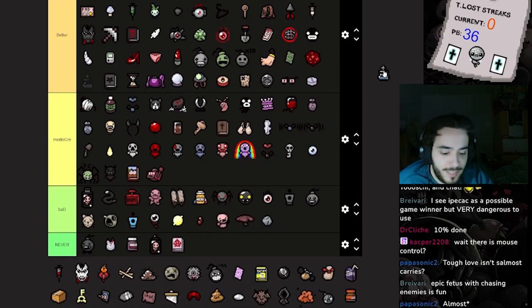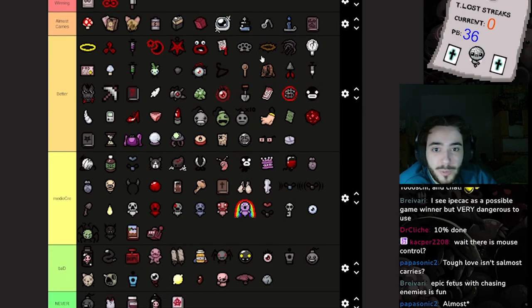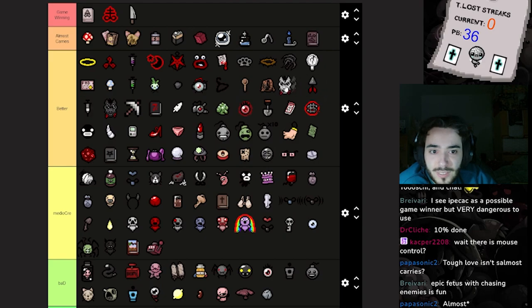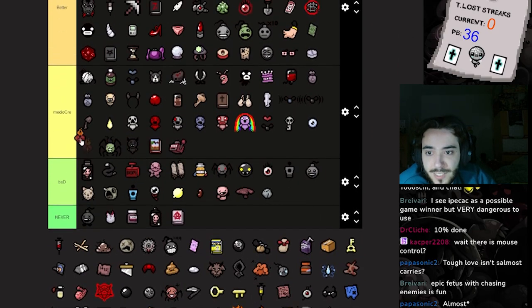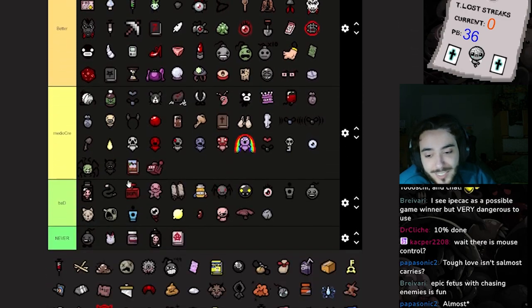Holy Water guys — it's gonna be controversial. Freezing Isaac and just killing him before he goes to another phase can make or break a run, and it's useful throughout every single floor. Holy Water deserves a high rank. The other Pony is better than the first speed-up item. This one can protect you and also deals a lot of damage, just like Crack the Sky.